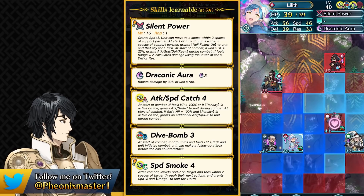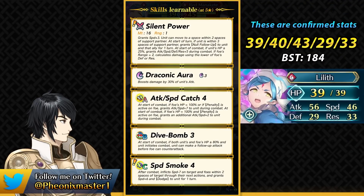We have seen this before on Young Mia where null follow-up is used as a visible status, so it can actually activate stuff like the ideal skills for example. And then she can pretty much get plus 5 to all of her stats and has the adaptive damage. This allows Lilith to be a really good unit in Aether Raids offense and also in Summoner Duels.